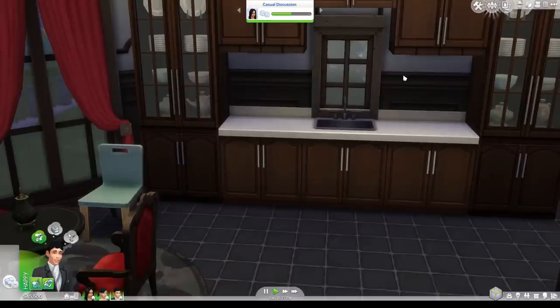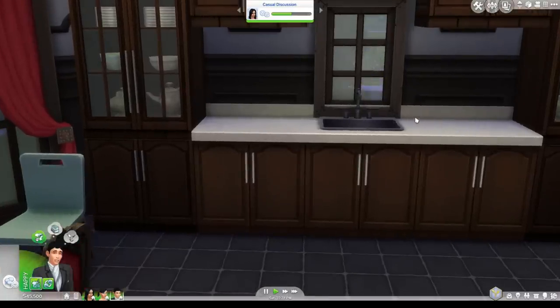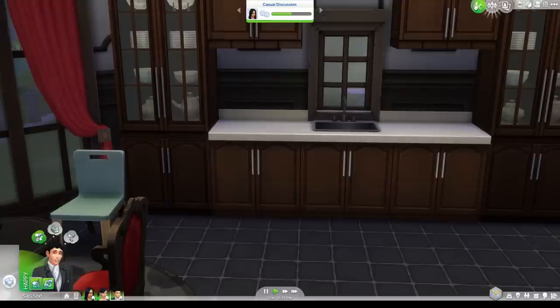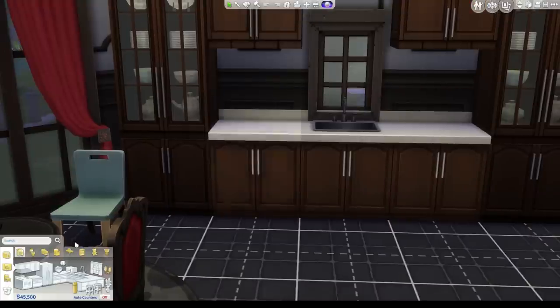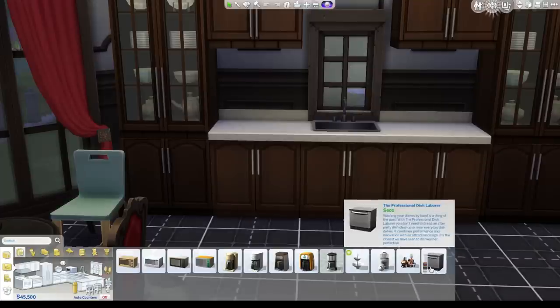Make sure to just update — Origin will do it automatically for you if you have automatic downloads enabled, or you can just right-click The Sims 4 and update that way. So if we go into build mode in the kitchen area, you can use the search bar to get to dishwashers, or you can go to the microwave to get to kitchen appliances and it's just down the end here.